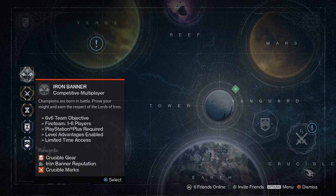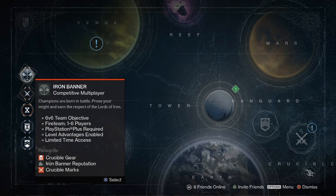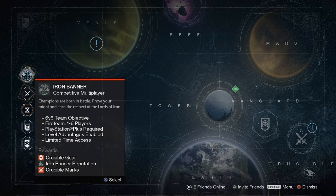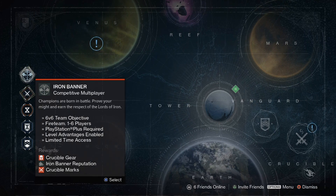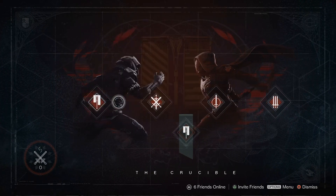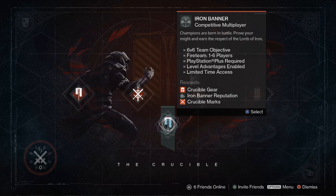This is where you would go to get to it — you can obviously go to the Crucible and select it there. So far it seems like it's been all control maps, which is cool. It seems sort of like a hardcore mode; everything takes a lot more damage unless they're evenly matched, but I'm just eating up the lower level guys like crazy.